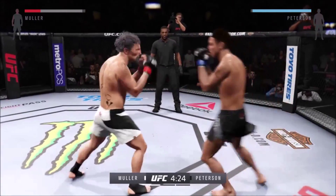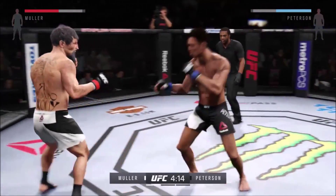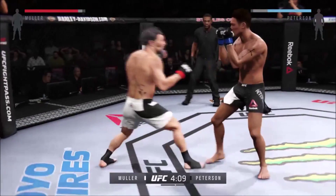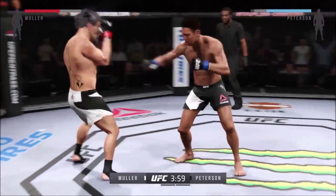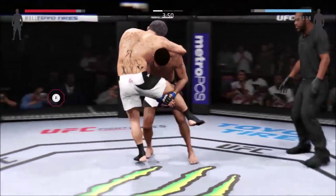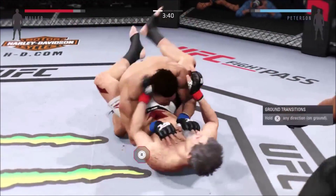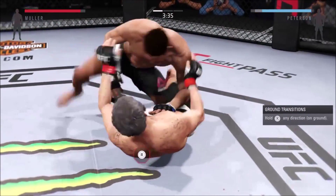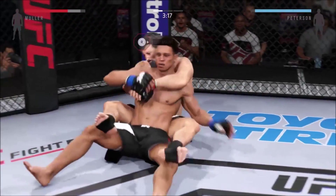That last shot opened up a nasty cut under his eye. He's looking for a right hand. Bam Bam with a strong hook. He clipped him. Looking for a takedown. Both fighters are tentative here, really respecting each other's abilities. Looking for the single — and down. He turns it around into full guard, then into half guard again.